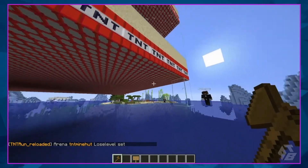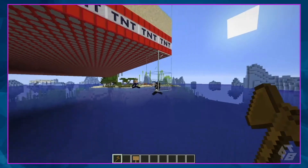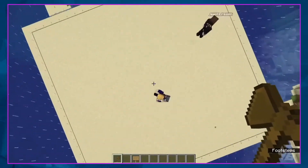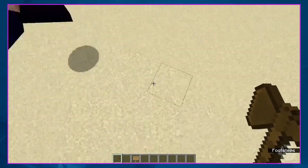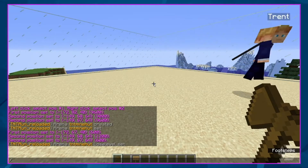That means once you fall to this Y level, that will count as losing and falling out of the arena. Find an area that's about center — we'll stay right here. You can find your own center, but this is my center. That's pretty center.